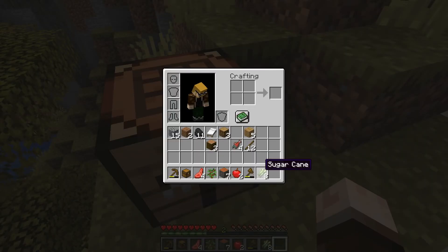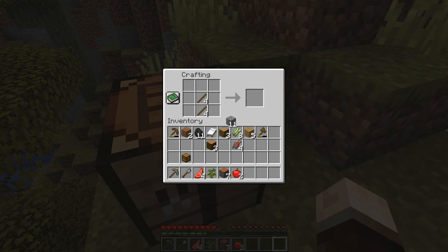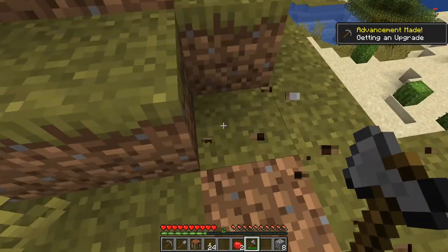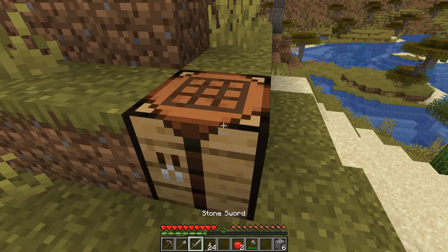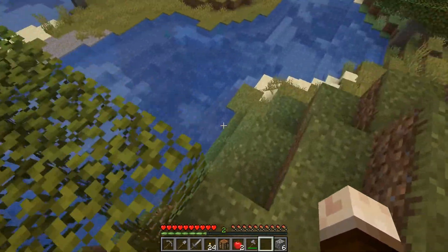I'll go ahead and break that bed because we definitely don't intend on living out here. Let's go ahead and make some tools. Come on now — remember how to play video games, John. We will make torches for sure. I didn't make a sword. That's kind of important, to be honest. So let's do that. We're doing okay so far — we have not died, we got ourselves a bed so that we won't get murdered in the night, and we got a little bit of food on us too, but we definitely want to find more.